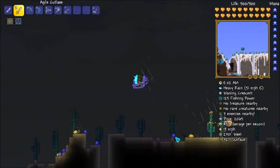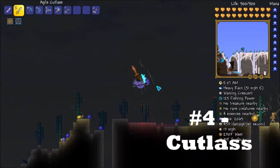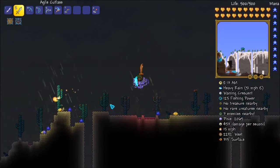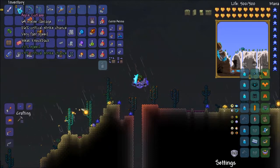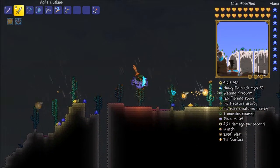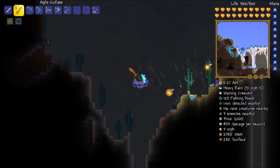Next item on our list is the Cutlass. This item can be dropped from the pirate invasion, from any pirate, including the Flying Dutchman. It swings relatively quickly. The Agile Enchantment does 64, and I'm pretty sure the base does around about 62 damage. Let's test it out on these pixies.